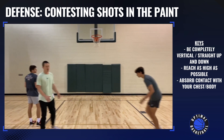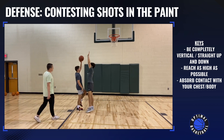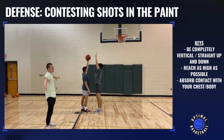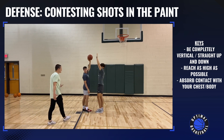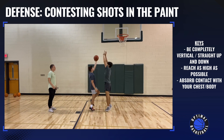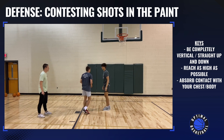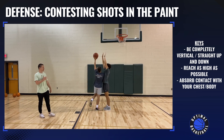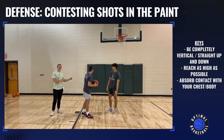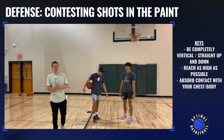So what we want to do — Caleb, you can slide in — is just be completely vertical. Caleb wants to bring both arms straight up as possible. He's not trying to block the shot, he's not winding up. But what will happen is if you can jump as high as you can and reach your arms up as high as you can, sometimes you're naturally going to get a block. You want those arms up as high as you can, and then you also want to absorb the contact with your chest. So Caleb's going to go straight up and absorb that contact into his chest while keeping his hands straight up. If the offensive player creates that contact with the defense, it's not going to be a foul. That's called verticality — getting straight vertical when you're contesting shots at the rim.